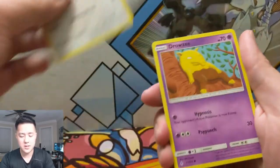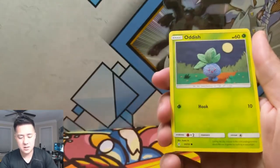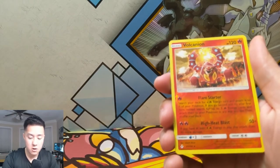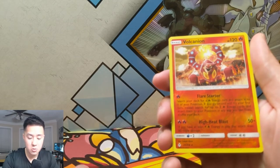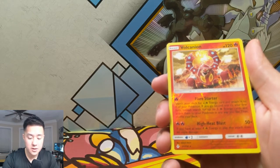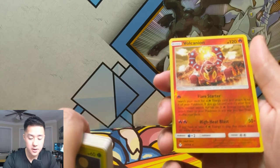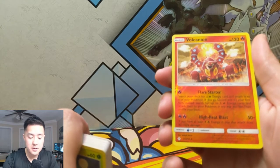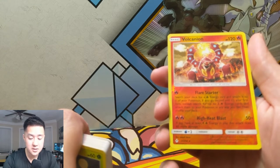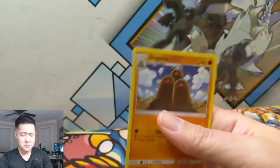Giovanni's Exile, Graveler, Porygon 2, Drowzee, Cubchoo, Crobat, Sandile, Oddish, and a Volcanion — that's pretty cool. 'Flame Star: search your deck for all Fire Energy cards and attach them to one of your Pokémon. If you go second and it's your first turn, instead search up to three Fire Energy and attach them to your Pokémon any way you like, then shuffle your deck.' High Heat Blast: 50 plus — if you have at least four energy in play, this attack does 60 more damage. That's a pretty cool card.